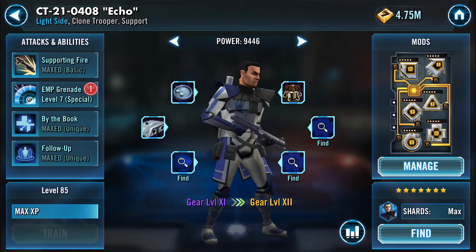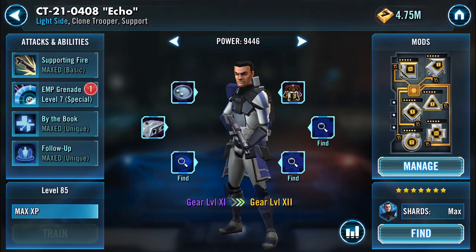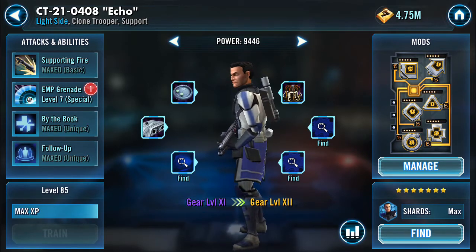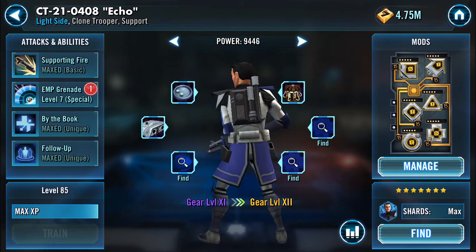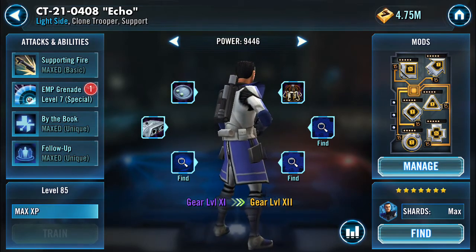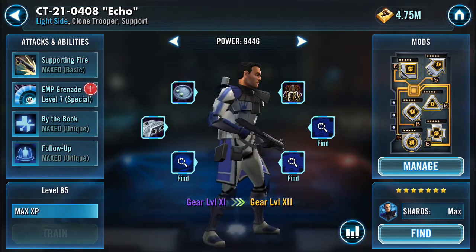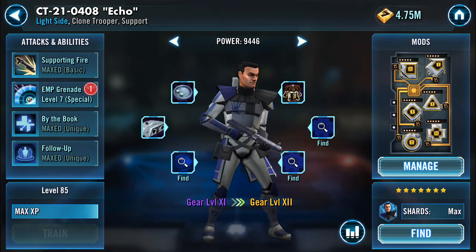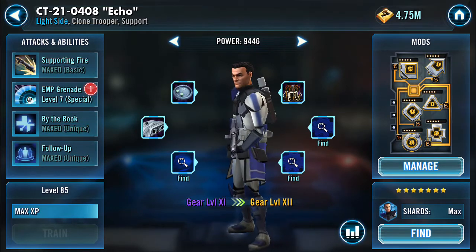He's also going to need a Mark VIII hololens, which gives him a bit more potency — which is weird because this guy does not use potency. His EMP grenade does not rely on potency, so you don't have to worry about that. Then he uses a Mark III Othicum Med Pack, which gives more intelligence, health, physical and special damage, and then a Mark VI Hypo Syringe — the agility piece from the challenges.